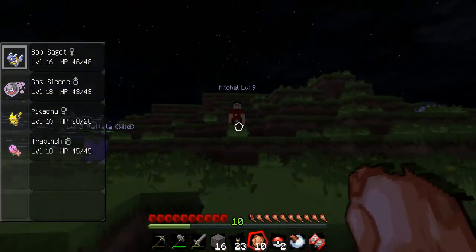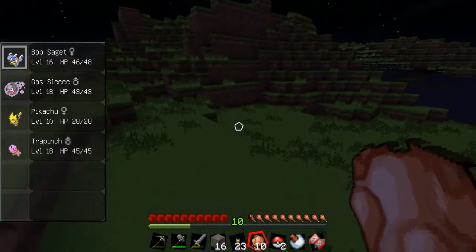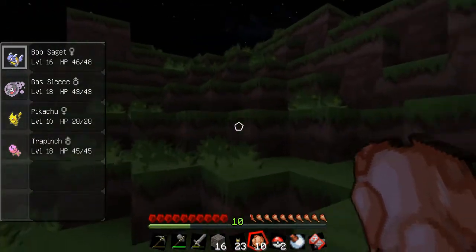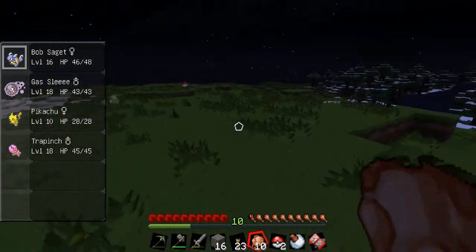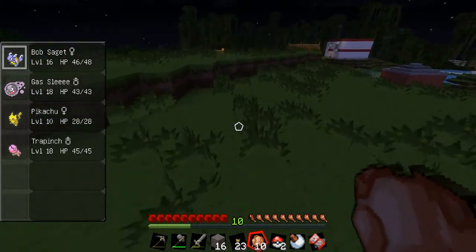All right, well I've got my full team for now. Highest Pokémon level is Patrick at 26. Lowest level is Puppy Puppy at level 12.